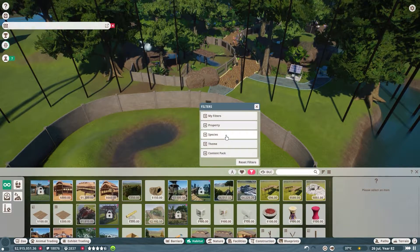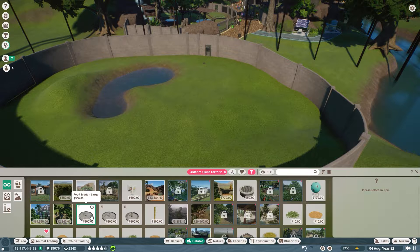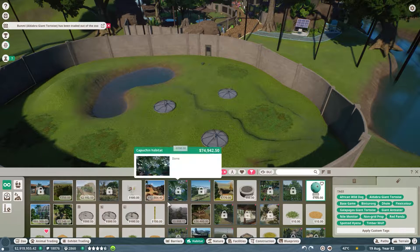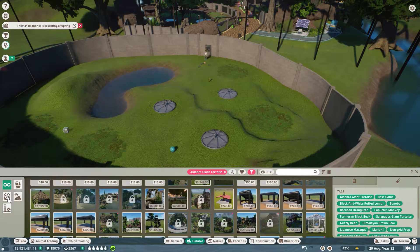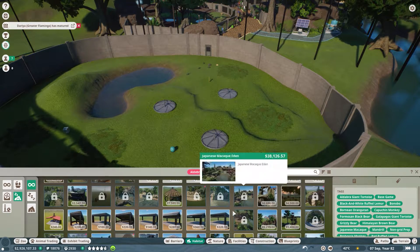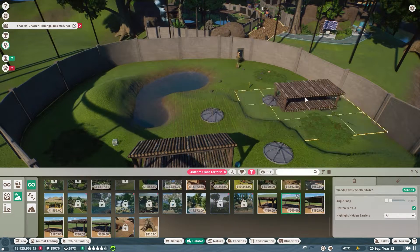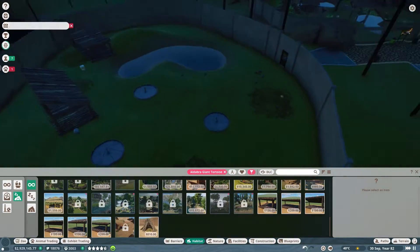Let's try and sort out their habitat for them. Aldabra giant tortoises need a few food troughs, a few bedding spots spread around, a dog ball, spike, and frozen block enrichment. I'm sure they'll be fine - they have food and water. Let me place some big shelters for them.